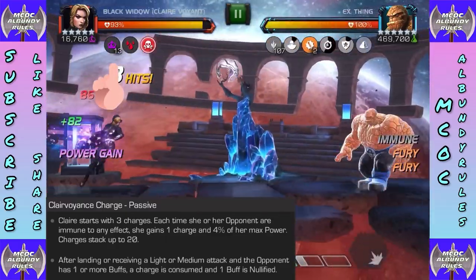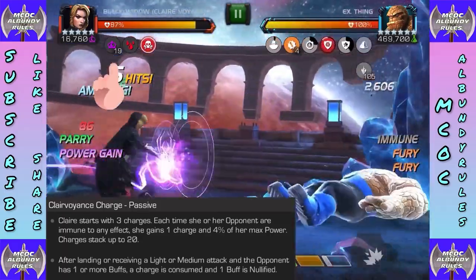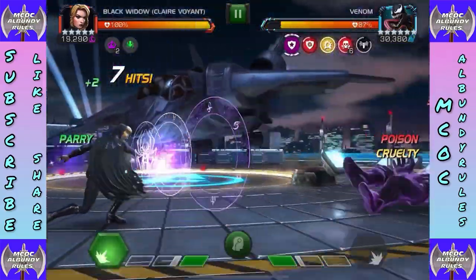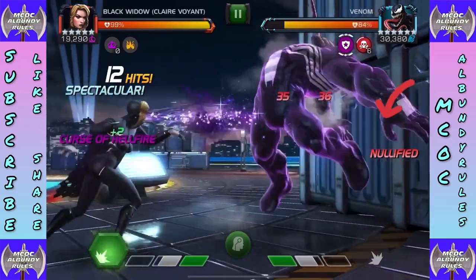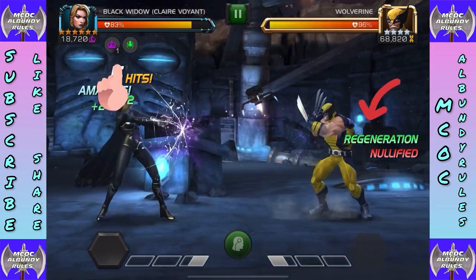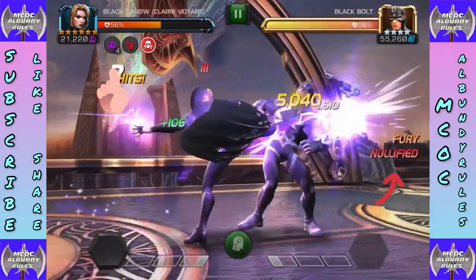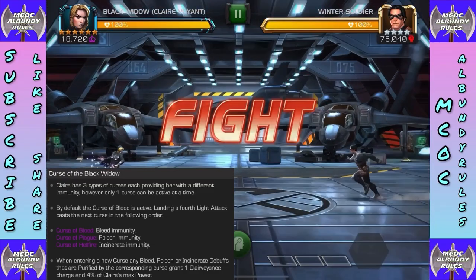Those charges are good for really a couple of things: one is to nullify buffs — when a buff is nullified you'll see one charge go down. Additionally, they're good for death touch, which I'll talk about a little bit later. You can get charges really easily against champs with immunity. We'll see the notifications going on, and how regenerations are nullified — that's why those charges are great for dealing with buff-heavy champs. They're also an underappreciated part of her special three ability.